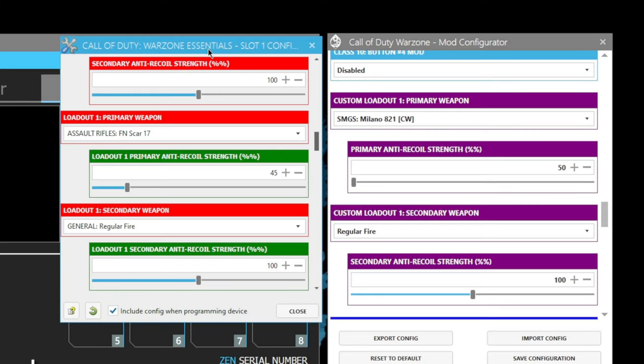So here we are. On the left, the Warzone Essentials Pro Game Pack, and on the right the Pro Game Pack for Strike Pack. On the Zen, the FN Scar at a 45. On the right, Strike Pack, Milano at a 50. I tried out the Scar — it was working halfway but then it pulls down. So I found something perfect for the Strike Pack: Milano at 21 out of 50. Try out these values. This gun — I feel it's meta. Might not be for many people, but I like it.